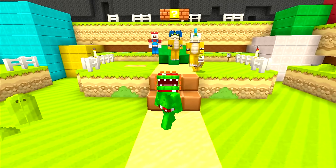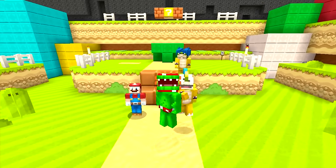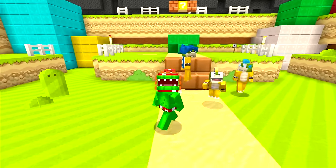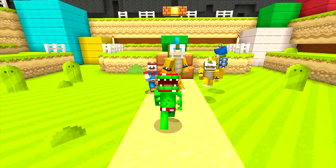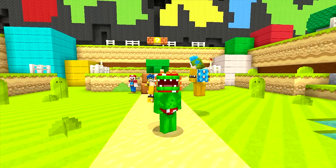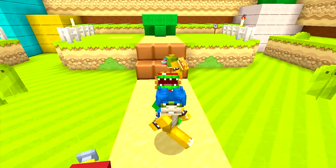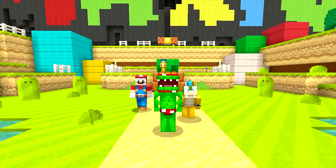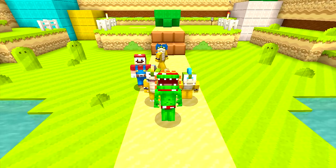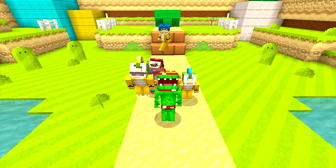Hey guys, what's going on? It's your boy Tripolar — T-R-I-P-O-L-A-R — and welcome back to a brand new episode of the Super Mario How-To series here on the Wii U edition of Minecraft, a series where we show you how to build some crazy things. You guys can submit your own and have a chance for an awesome shout-out, which is something new that we're doing.